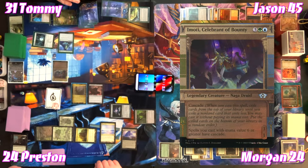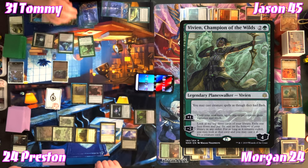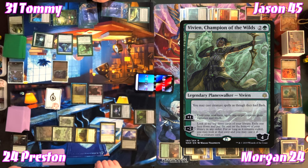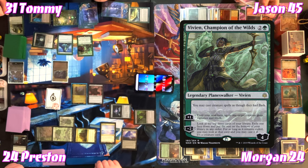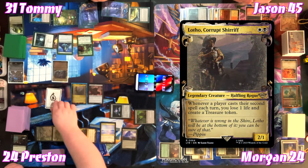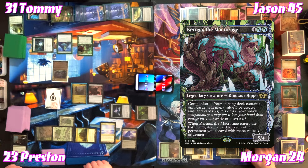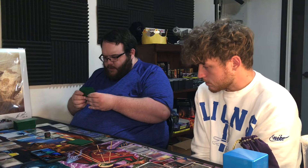Tommy casts Vivien, Champion of the Wilds for seven mana — cascade triggers. Vivien lets Tommy cast creature spells as though they had flash, gives a creature +1/+1 and vigilance/reach until next turn, or minus two to exile a card from the top three face down (viewable, castable if creature). That's Tommy's second spell — Preston pays three to put Keruga into hand. Tommy uses Vivien's minus two ability and passes.